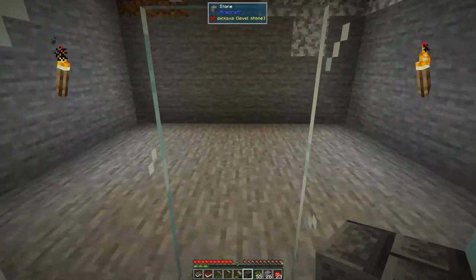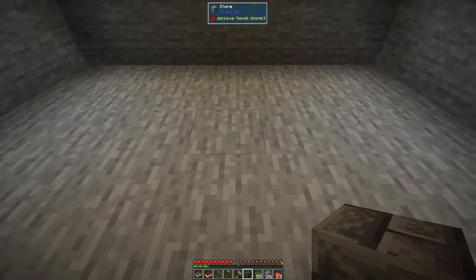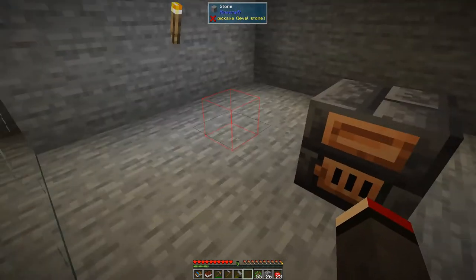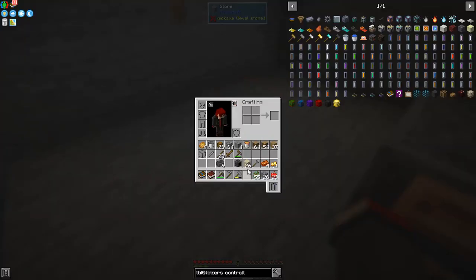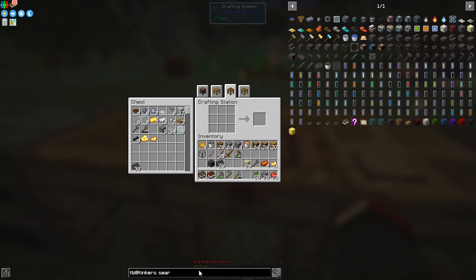We can start to set this up. I'll put it down here — it's highlighting this block and I'm not quite sure why. We also need a seared fuel gauge... I think I messed that up. Actually I think I need a fuel tank — whatever it's called. Looking at Tinker's seared again — this is the classic one. You need the fuel tank, so we need glass in the middle like that.